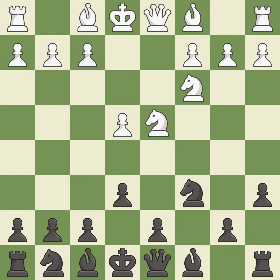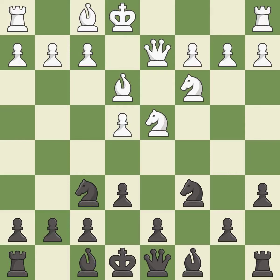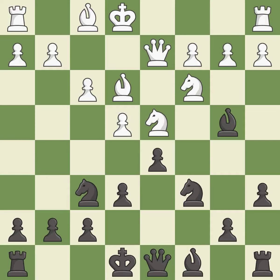a6 prepares the b5 pawn push and stops the white pieces from coming to b5. Be3 develops the bishop toward the center and supports the knight on d4. Nf6 develops the knight toward the center and attacks the e4 pawn. This develops the queen off its starting square, getting it into the action, and pins a knight which restricts its mobility. The bishop is ready to be developed to an active square. This is the last book move.